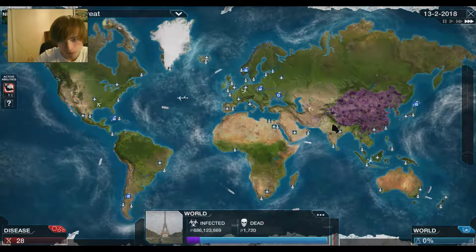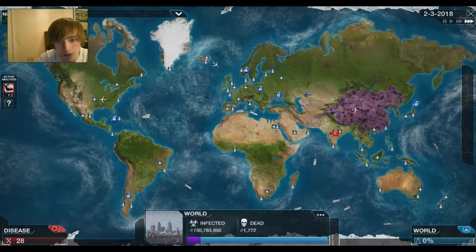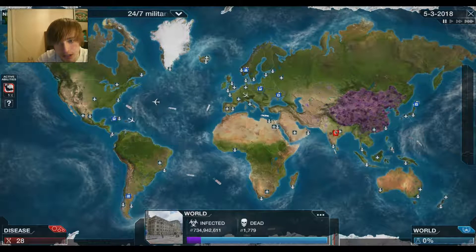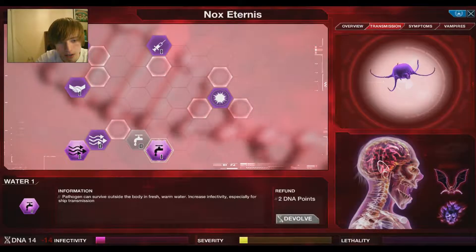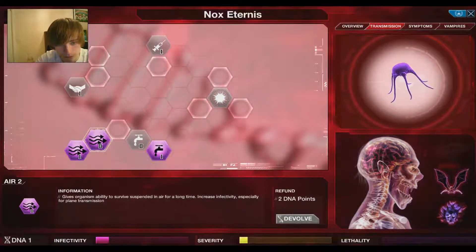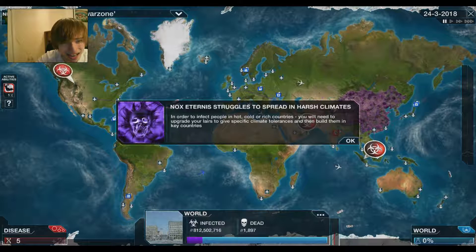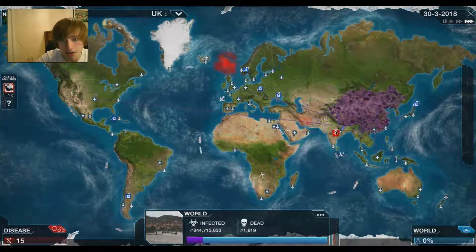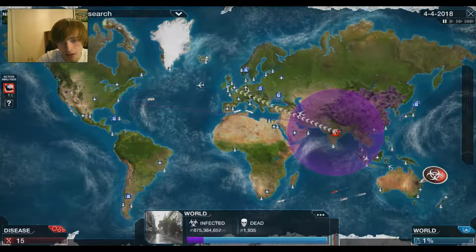Templar Industries reveals global vampire threat — they claim to be taking urgent action to defend humanity. We are going to be moving this vampire, this little vampire bad boy, over to the country right next to China that borders China — called India. That sound is absolutely brutal. They start protecting countries and stuff — this is bad. We need to get it to spread through more transmission, and we're going to add air too.